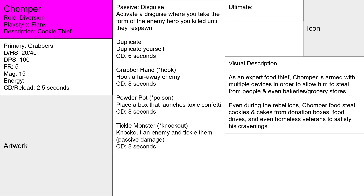Grabber Hand — hook a faraway enemy. Just a hook ability that pulls them to your location and hits them with your primary. Powder Pot — places a box that launches Toxic Confetti. It's a trap: you place a box in a room, an enemy walks in, and they get a puff of Toxic Confetti straight into their face with a poison effect.